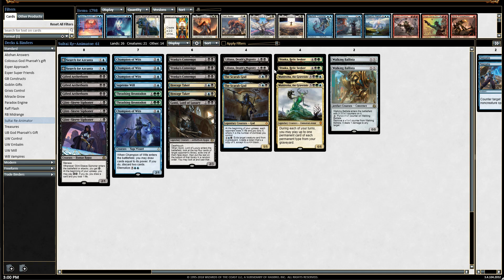I also have two Liliana's Death's Majesty. From a reanimation perspective, I can always target a creature in the graveyard and bring it back using her minus-three ability. Her ultimate is good if she ever gets there, but mainly we want to create some chump blockers — two-two black zombies — or bring a creature back from the graveyard.